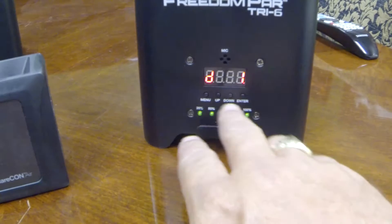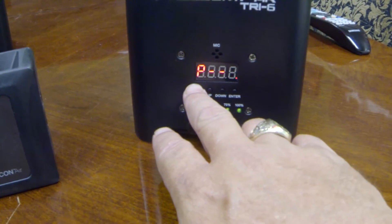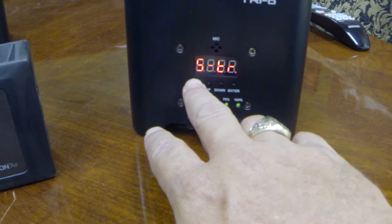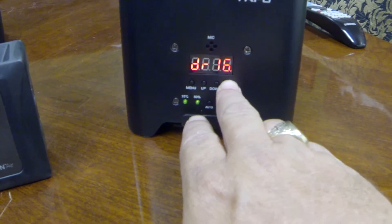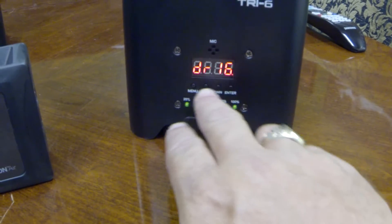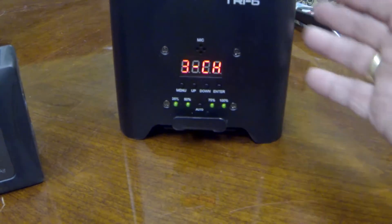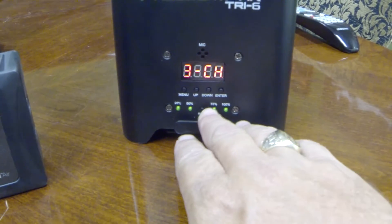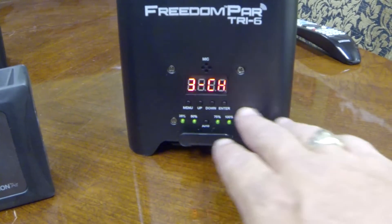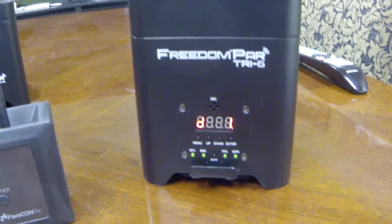So we want to be on D1 — we've got that. Go back over to STR, hit enter. I'm going to hit enter again to make sure I'm on 16 — I am. Hit enter one more time, then go back to menu. Now in this particular light, because this is the Tri 6, we need to be in the 3-channel mode. And on the Freedom Par Quad 4, we'll be in the 4-channel mode to make all of this work.